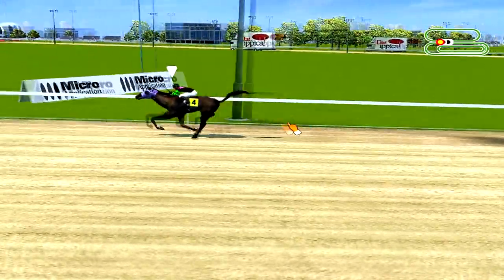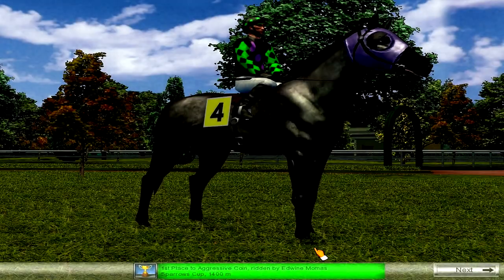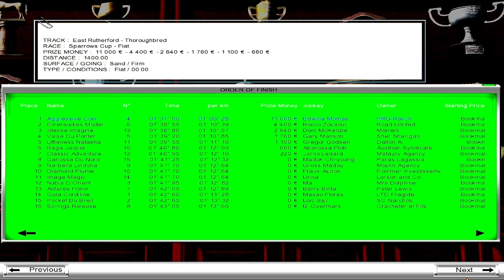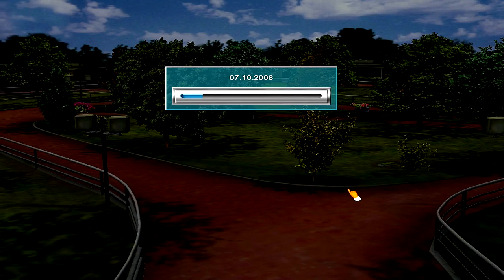Biggest win of the day — Aggressive Coin wins the Sparrow's Cup. What a gal! Holy cannolis — talk about tunnel vision and just sending it. She absolutely lets it rip. Again, pretty easy race — not a lot of tough horses in that field. Horse Racing Gaming continues to make the wins.